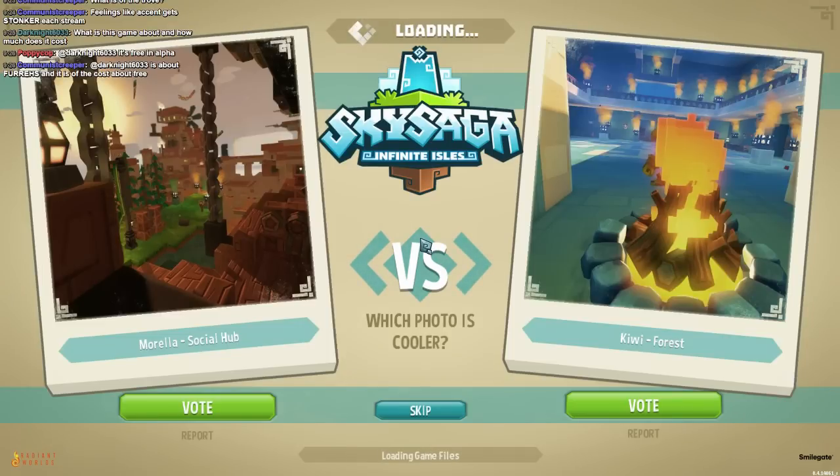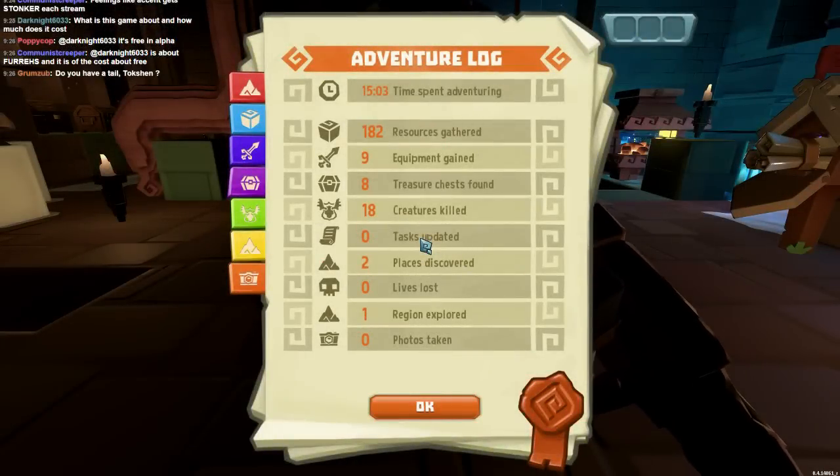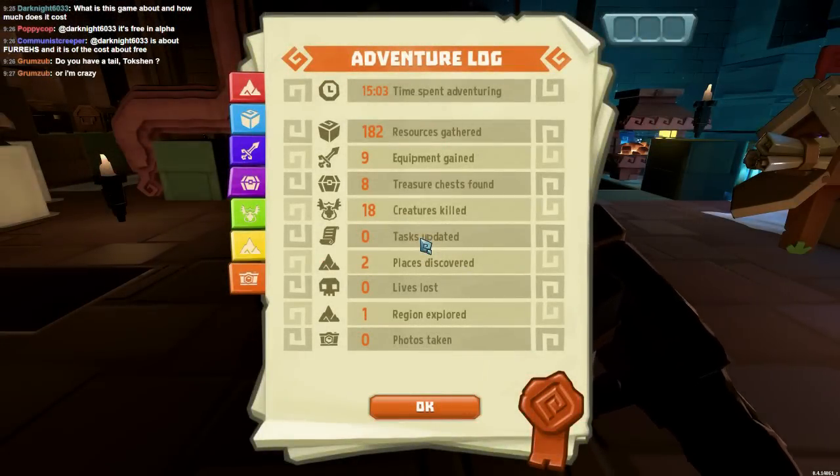What is this game about and how much does it cost? Currently it's free — if you go to the website and look up Sky Saga, you sign up and they may send you an alpha code. I'm not sure what the pay model will be at release. You go on adventures, find stuff, and level up in your different guilds: the explorer, settler, and the PvP gladiator.